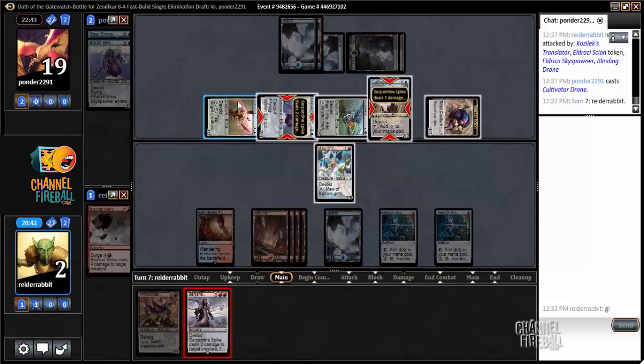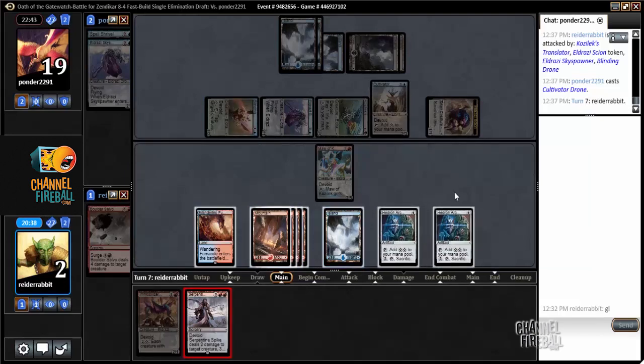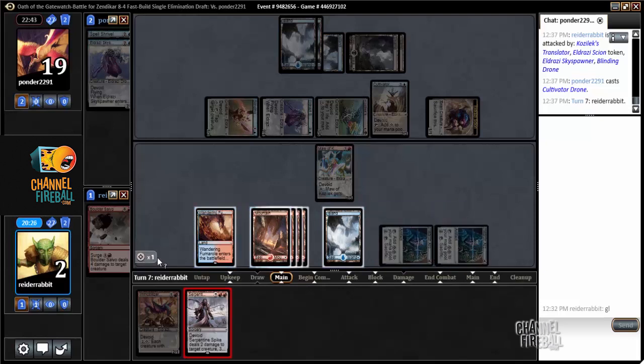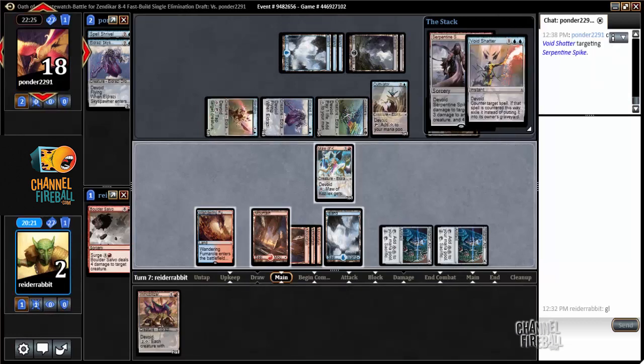Two damage, three damage, four damage. Let me think about what lands I want to have untapped. I have ten mana so I get to have Wandering Fumarole untapped — that's fine. That's bad. Now I lose.